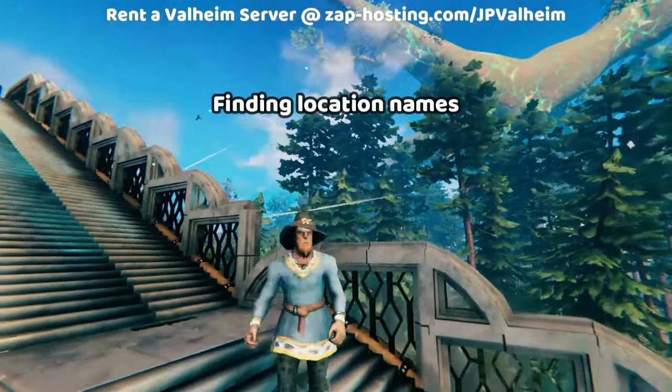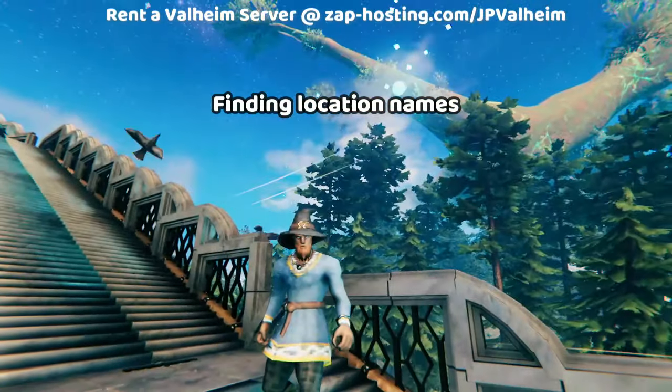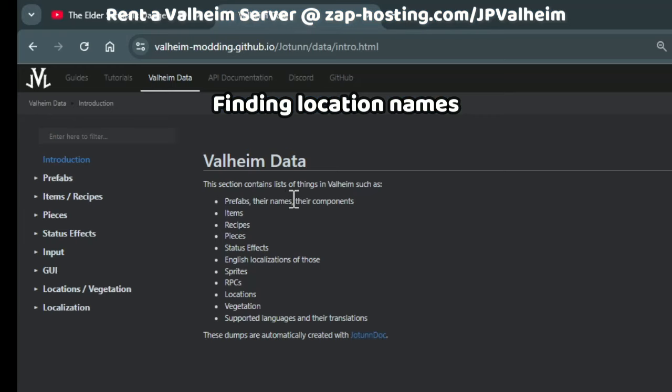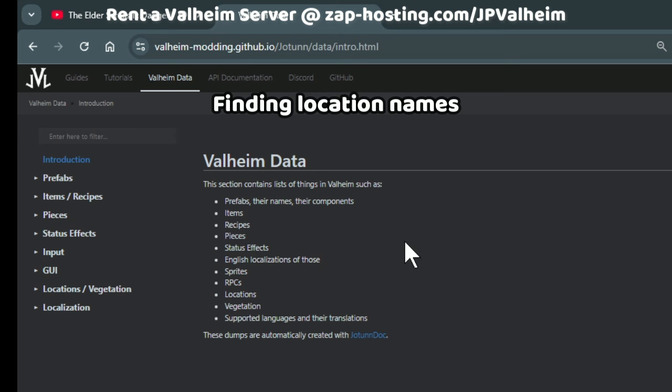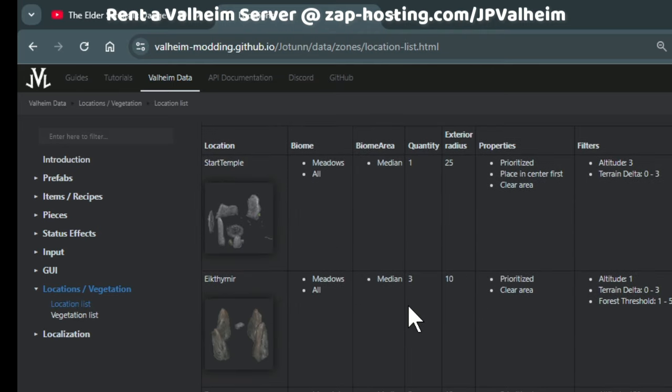The first thing to understand is that the names of the locations aren't always logical, so you have to look them up. The easiest way to do that is to use some kind of database like this one. This page has all of the Valheim locations, and it's exactly what we need.